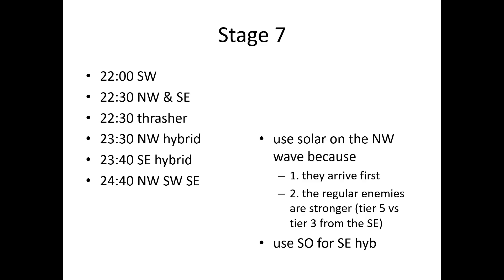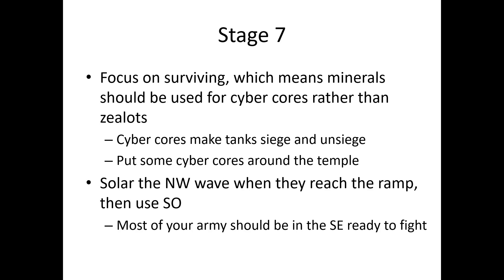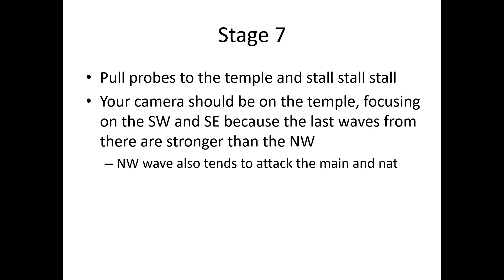The last stage is about stalling. Use Solar on the northwest hybrid wave. As long as the temple has more than 2,000 HP, you should be fine — if everything has gone well, it should be well above 2,800 HP. After you take care of the southwest wave, split your army. The southeast wave is stronger, so more units should be there. Make a few Cybercores in the southwest for stalling. After you fight in an area and leave, make Cybercores there to stall subsequent waves. Focus on surviving — minerals should be used for Cybercores rather than Zealots. Cores make tanks siege and unsiege, which wastes time. Put some Cybercores around the temple as well. Spend your gas on Templar for more firepower. When the northwest hybrid wave reaches the ramp, Solar them, use Shield Overcharge, then fight the hybrid in the southeast. For the last wave, do whatever you can to stall.